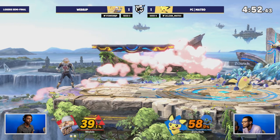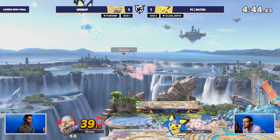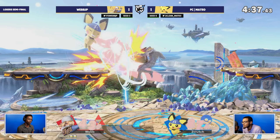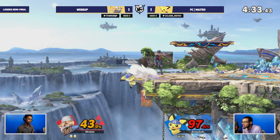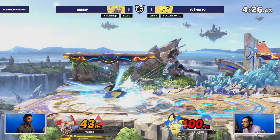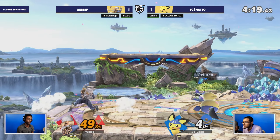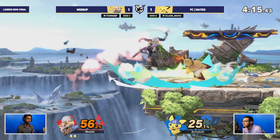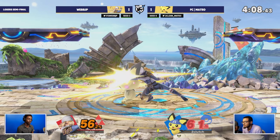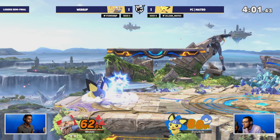Mateo is now aggressing out of the corner, but webb gets the read with the forward smash and we're back to even. Webb is doing a little bit better as the game goes on, finding optimal routes, though still playing cautious because Pichu has surprising kill power for such a tiny rat. The neutral game between both players has been really good - peak footsie play we're seeing in top four. Mateo is in the percentage deficit as webb confidently positions on the platform by the ledge.